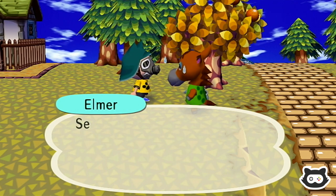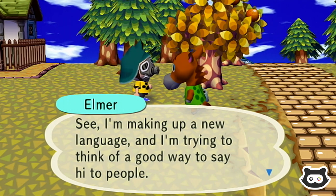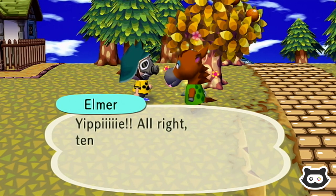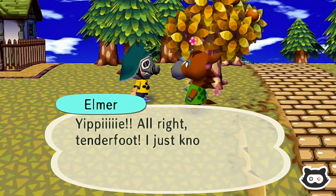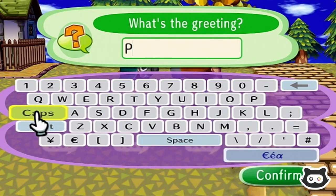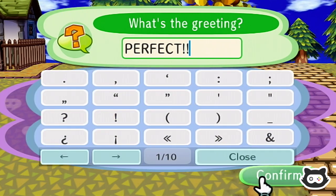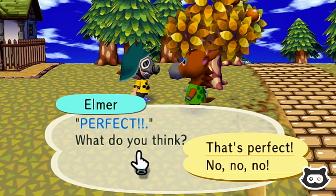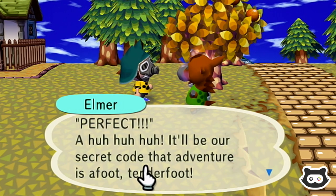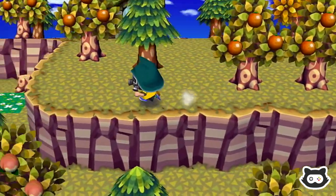A villager says: 'You've just gotta help me out, Marty! I'm making up a new language and I'm trying to think of a good way to say hi to people. Can you think of anything good?' We go with 'Perfect!' — because we're still in a perfect town. We try to spell it with exclamation marks. The villager loves it: 'That's perfect! It'll be our secret code that adventure is afoot!'